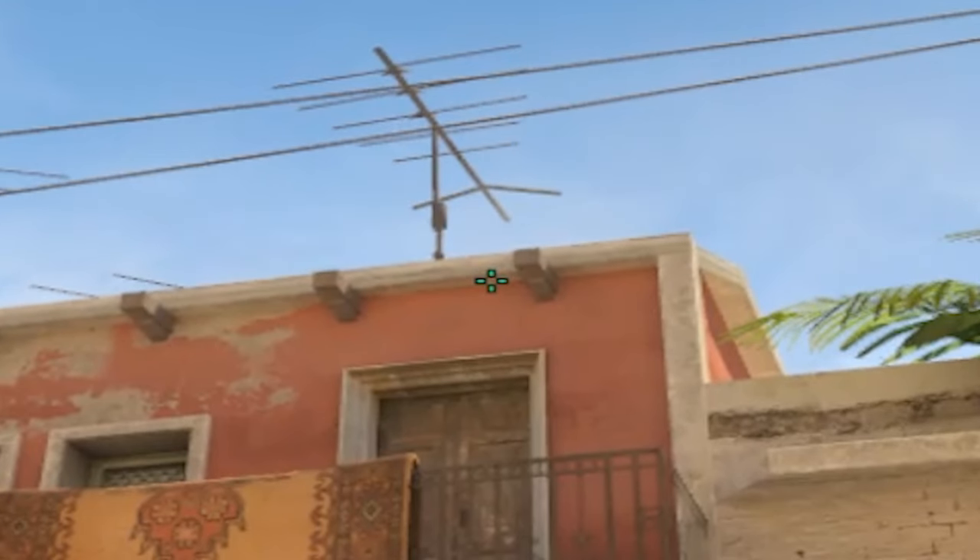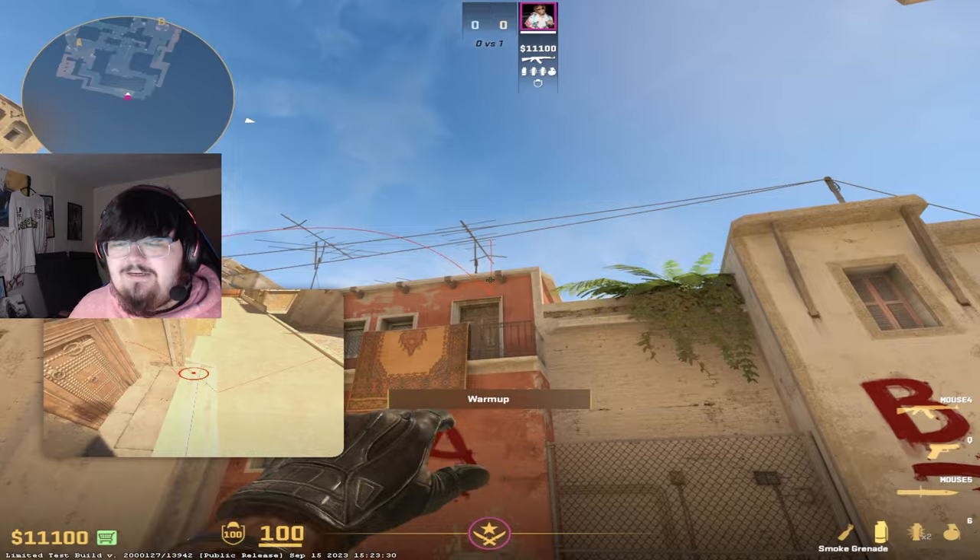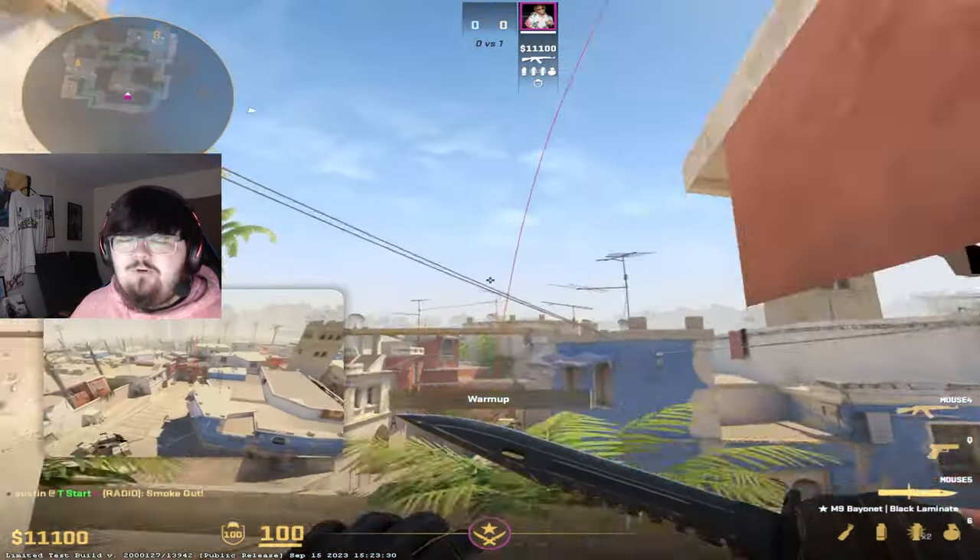I did zoom in while I'm standing still, but once you find this, you're going to hold D and then jump throw, and you're going to get this beautiful window smoke.